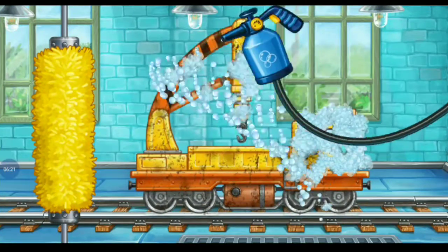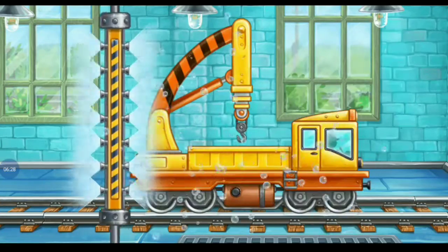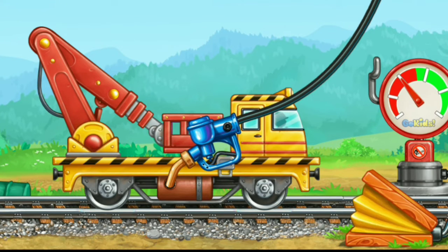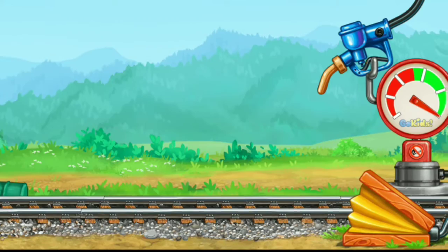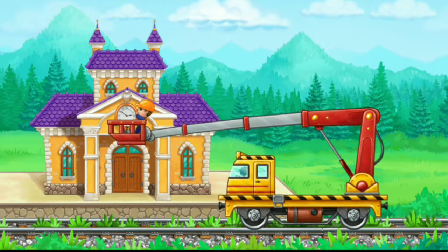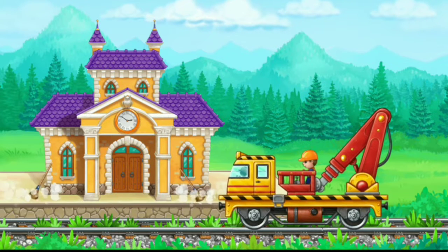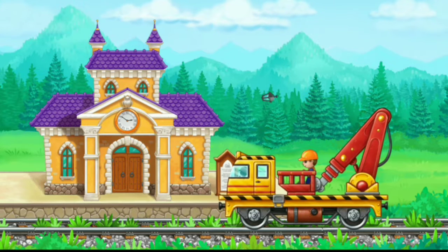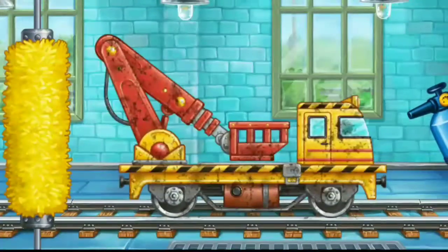Now let's wash the crane with cargo bags. And now we need to fuel the bucket lift. Press the pump. Done. Let's install the station clock. We need to wash the bucket lift.